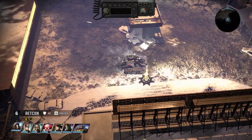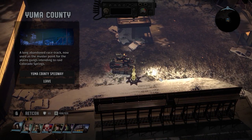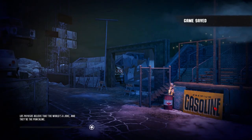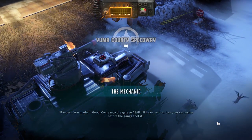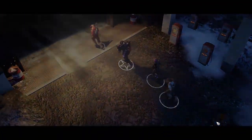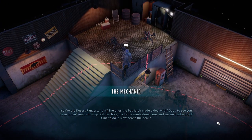Yuma County. A long abandoned race track, now used as the muster point for the Plains gangs intending to raid Colorado Springs. 'Have my bots tow your car inside before the gang spot it. You're the Desert Rangers, right? The ones the Patriarch made a deal with? Good to see you. Been hoping you'd show up. Patriarch's got a lot he wants done here, and we ain't got a lot of time to do it.'